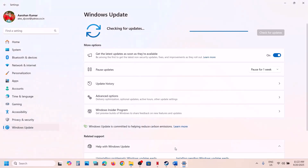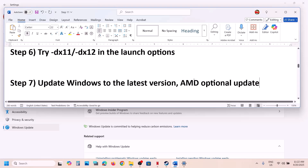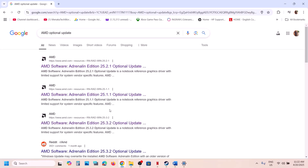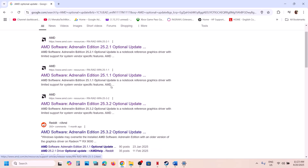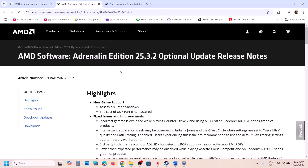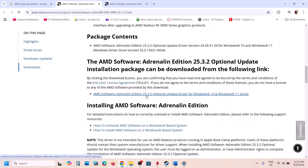If still not working, you can try installing the AMD optional update. Search for 'AMD optional update' in Google. You'll find versions like 25.3.2 and 25.2.1 — try them one by one. Download and run the installer, restart your computer, and check. If one version doesn't work, try the other.